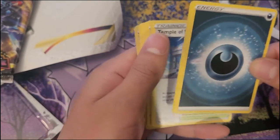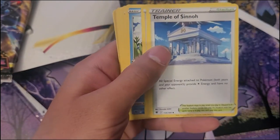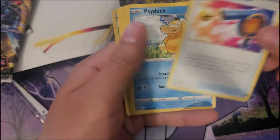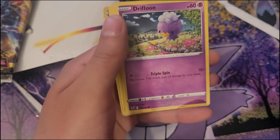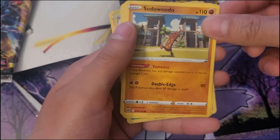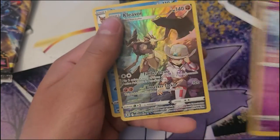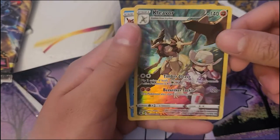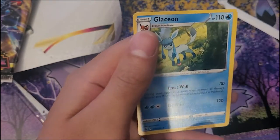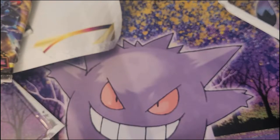So we got Dark Energy. Wow — Gardenia's Vigor, Temple of Sinnoh, Wait and See, Turbo Psyduck, Drifloon, Sudowoodo, Sudowoodo, Magnemite, Ralts, Cleavor — oh my goodness look at that, look at Cleavor, that's so pretty — and non-holo Glaceon.